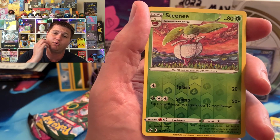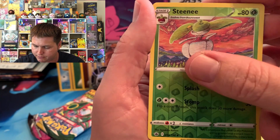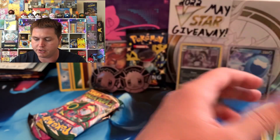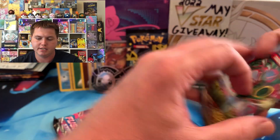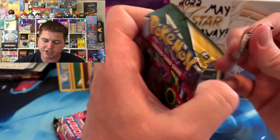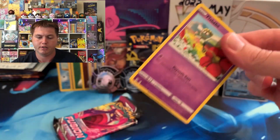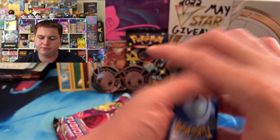I gotta wait to give away the jungle pack until Mike's mail gets here. We got a Steenee and a Dottrio. Chilling Reign cold so far — like the set says, it's very chilling sometimes to open up Chilling Reign. So going into Evolving Skies to see if we can get some fire.